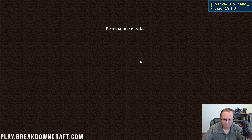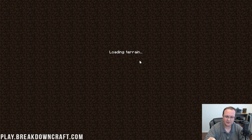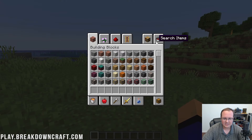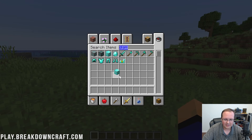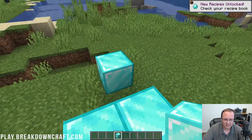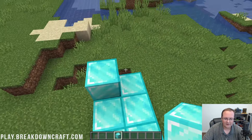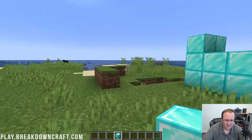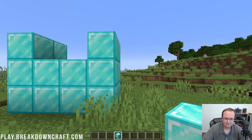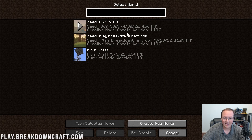Now let's say we're playing in this world. We've just backed it up, which I would recommend you do every time you start to play your Minecraft world — it takes three seconds. So we get in game here. This is a creative world. Let's say we get some diamonds here. We're going to place these diamonds down right here in a way that's going to be pretty recognizable. There's no denying that there are diamonds here. And this is about the area we spawned. Now, let's say for whatever reason these break the game — we place these diamonds and the game just crashes, and for whatever reason we cannot access our world.